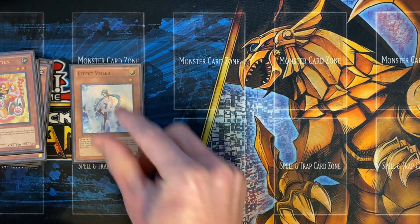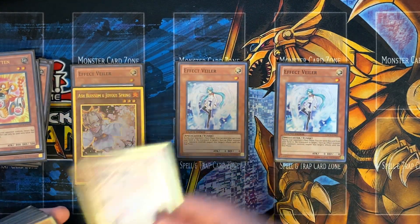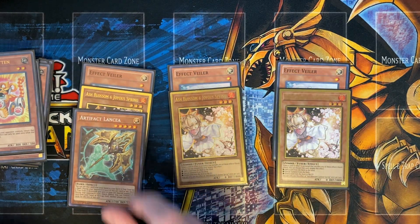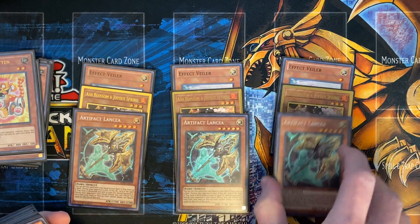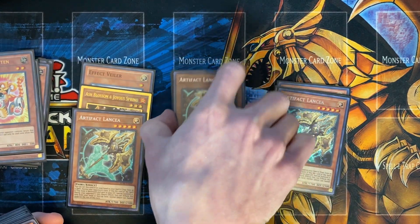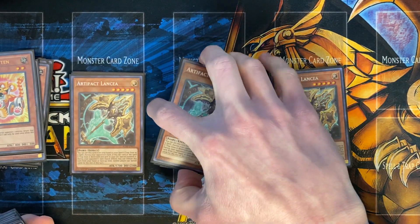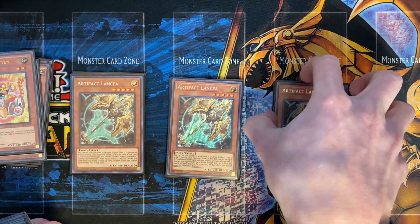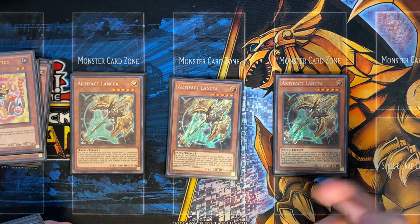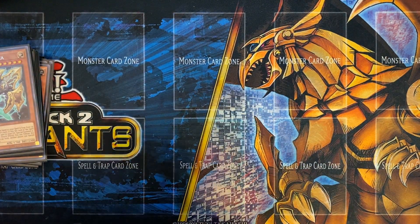For the hand trap lineup, play 3 Effect Veiler and 3 Ash Blossom. This allows us to have a form of protection against Dinosaurs, because we don't play a lot of Link Monsters on the end board, so UCT can just flip all of our monsters face down. So Lancia prevents them from starting their combo by banishing their Misc. I think this is a really good staple to have in this format.